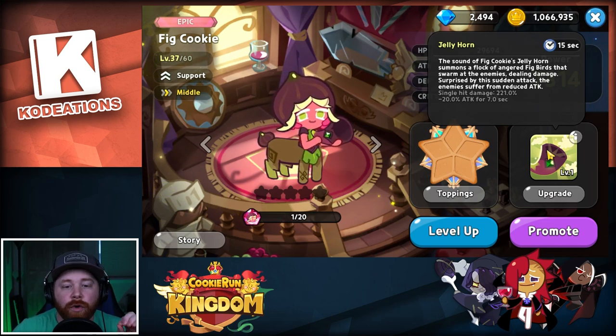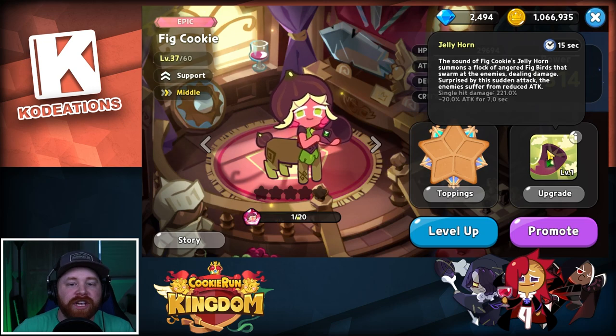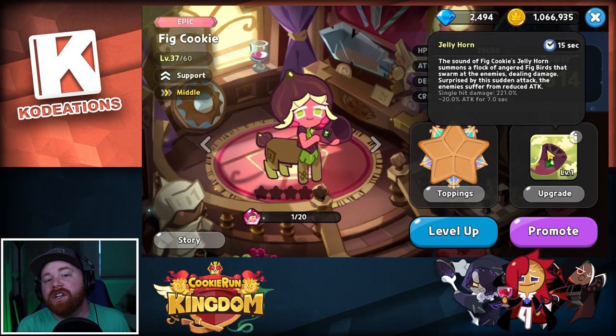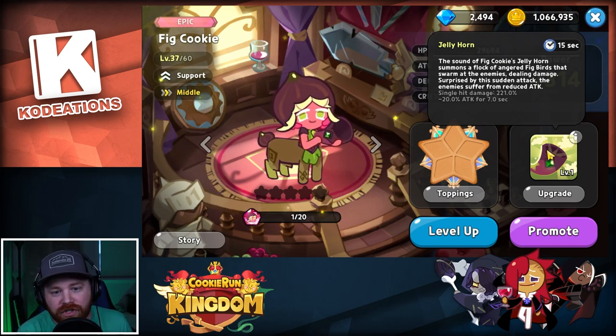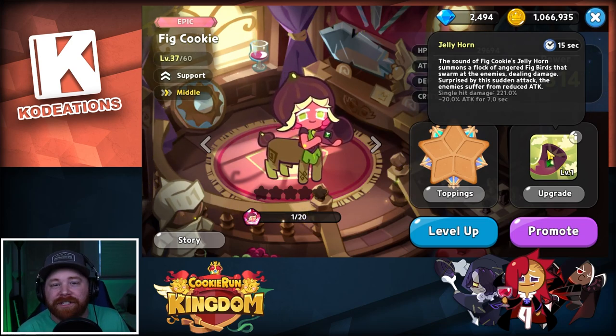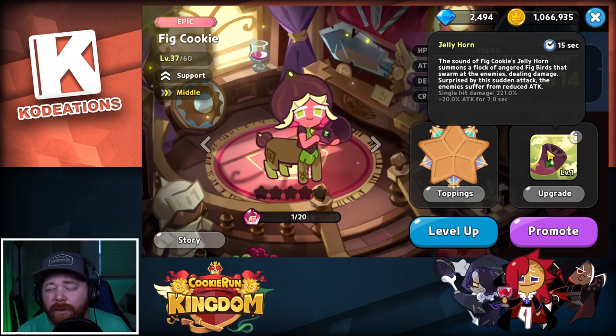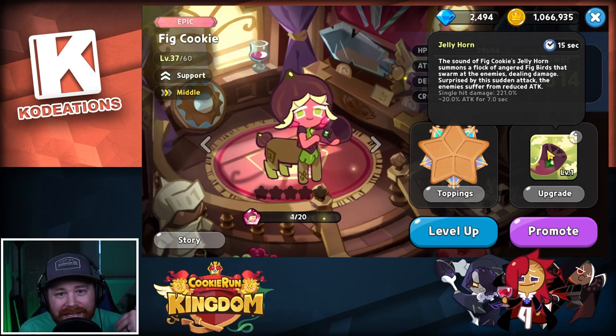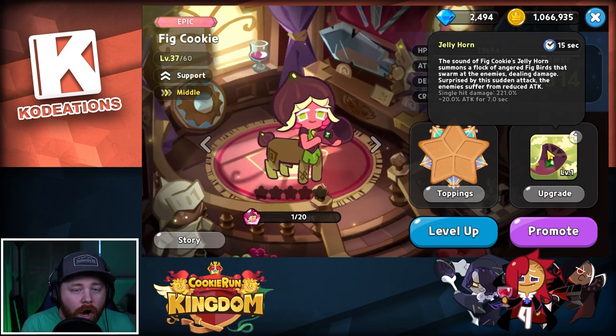The whole purpose behind the skill is to reduce the enemy's attack power by 20% for seven seconds. You can make the comparison to Pomegranate Cookie, who is basically the direct opposite — Pomegranate buffs your allies' attack power by 20% for a certain number of seconds, while Fig Cookie instead puts a debuff on the enemies to directly reduce their damage output by 24%. So Fig is a very niche cookie that directly competes with Pomegranate.